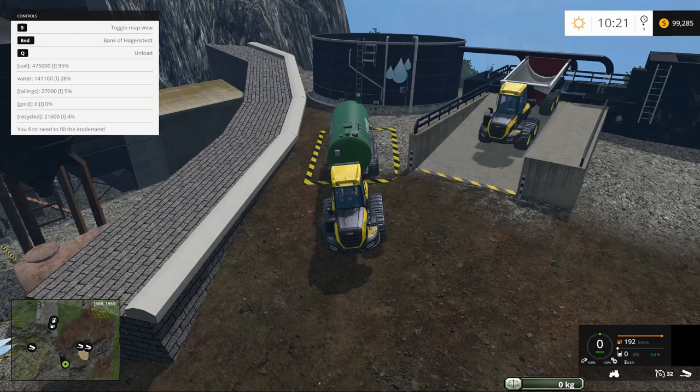You'll notice, however, that we also have listed tailings, gold, and recycled. Now, gold — that's fairly obvious. That's our long-term goal, and that's what we're trying to find, because it will make you lots of money. Tailings and recycled — well, let's see what that's all about.